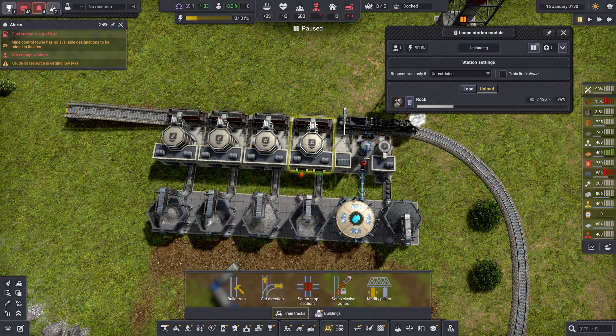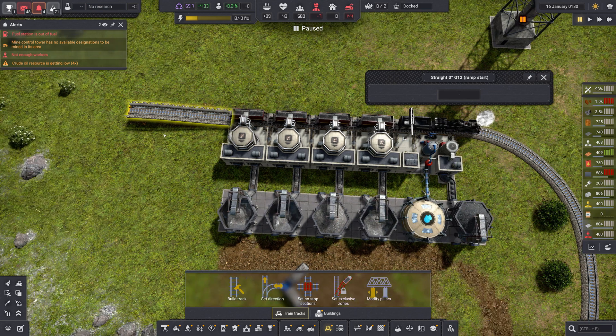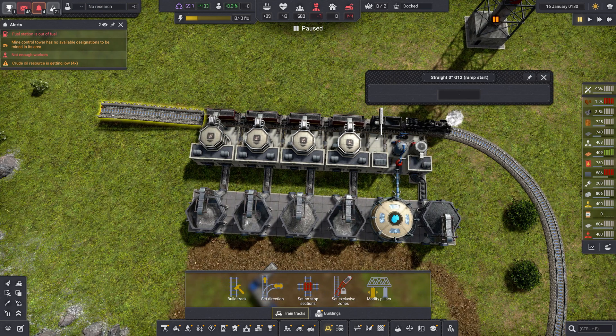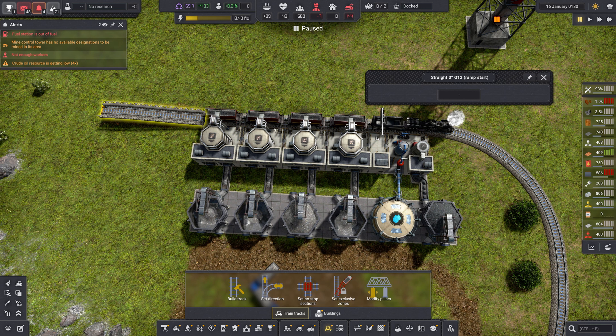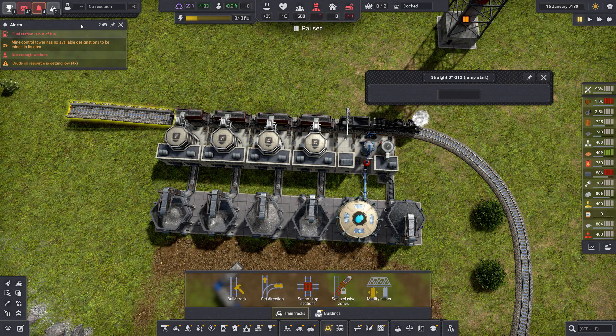The other thing you need to do — this is what stuck me — is I had to extend the track a little bit. I've got it ramped up, not sure why, it's just the way it laid out. But you just have to have enough track on the other side. It was coming to this part and just wasn't unloading. I did not have enough track. I had to extend the track past the end of this little building. Until I did that, it was giving me a notice up here that there was a problem and I needed to extend the track. Once I did that, things started to unload and load.